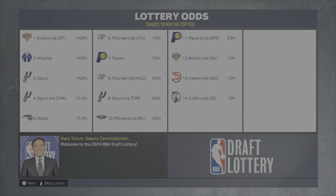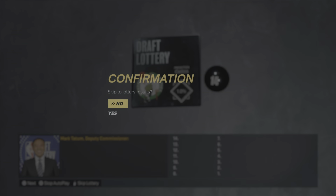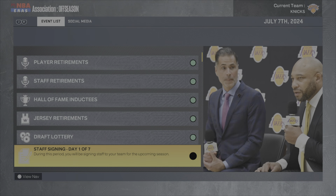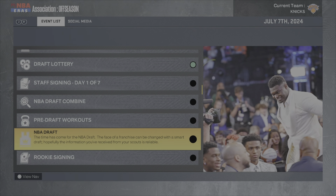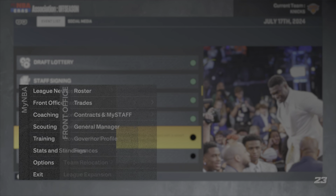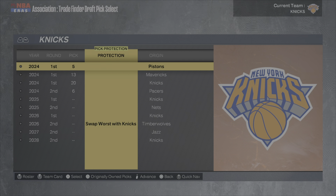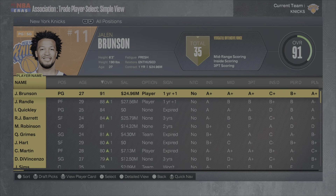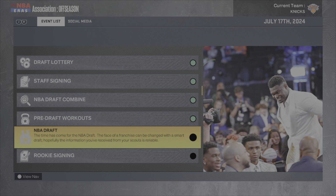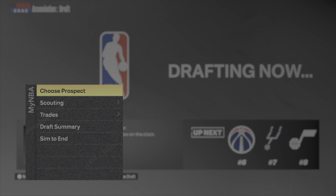We were projected as the number one overall pick going into the lottery, but we fall all the way down to pick five. I kind of hate it — I would love a higher draft pick. The Pistons get a very valuable pick. We can look at trading it but we don't really have the players to make a deal work, so we just head into the draft.